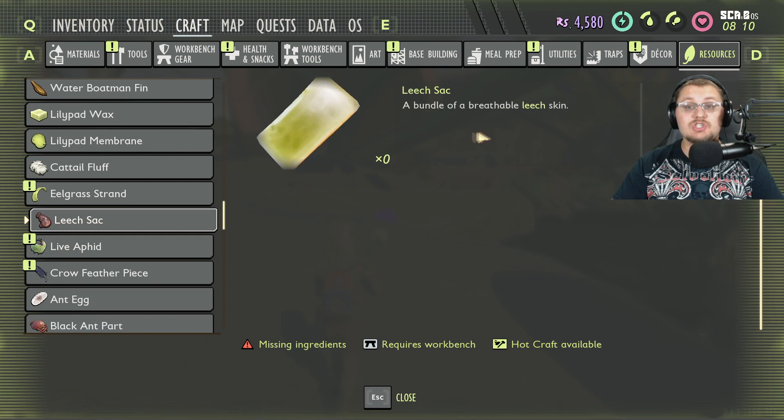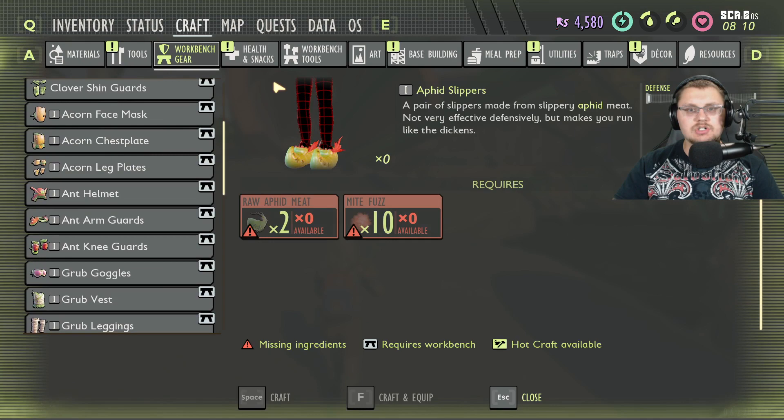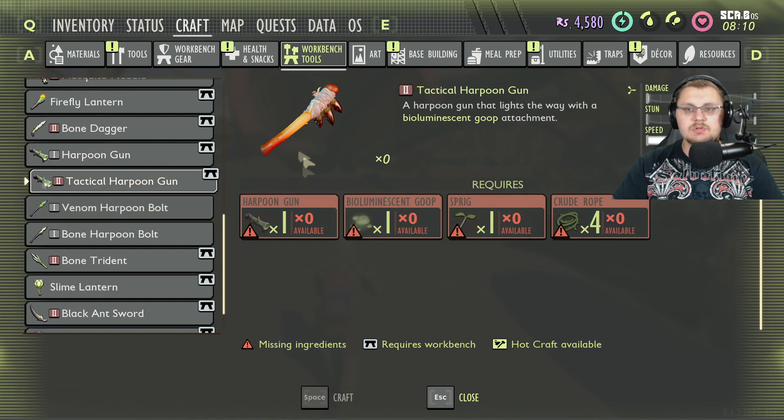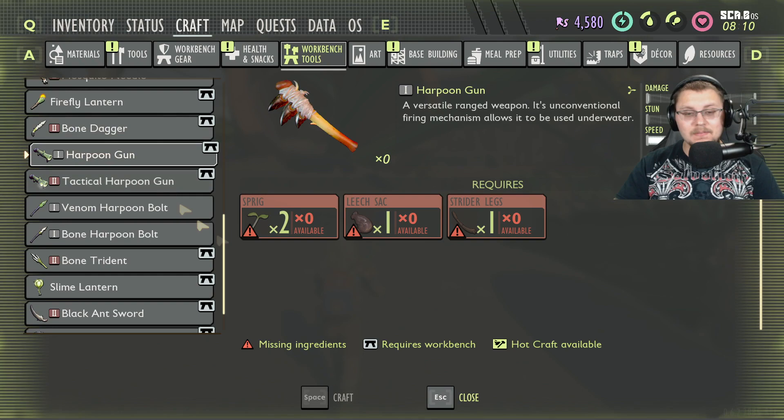We have leech sack here — a bundle of breathable leech skin. This is used to make the harpoon gun. In the workbench under weapons, we have a harpoon gun and a tactical harpoon gun; the recipe uses sprigs, leech sacks, and strider legs. That's probably why we haven't gotten pond striders or leeches yet — they can't get the harpoon gun working properly, but those items will be added to the game sooner or later.